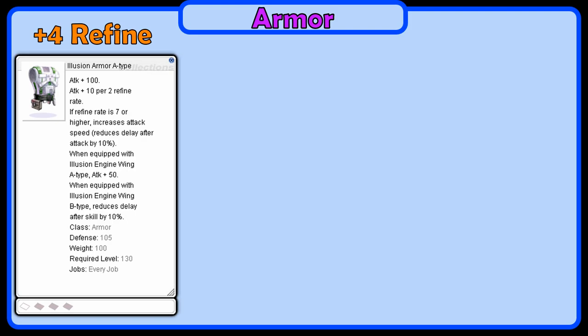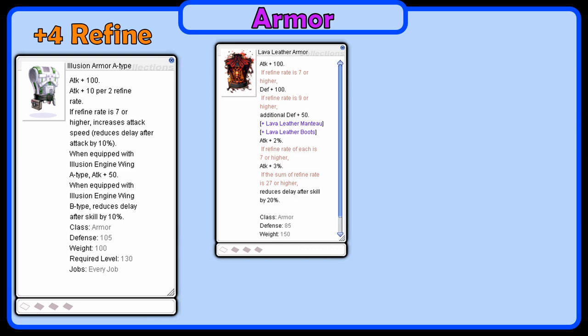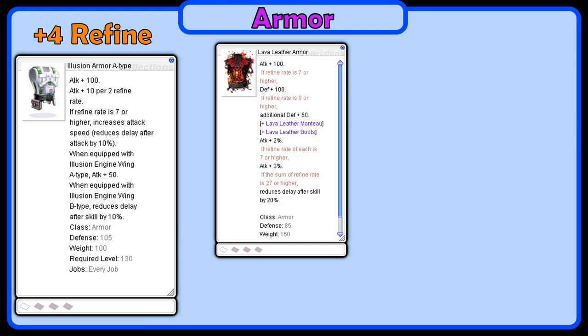For our armor, we will use a plus 4 Illusion Armor A. This gives us a nice attack bonus and combos with the other Illusion gear that we will wear. Note that you must be level 130 in order to wear Illusion equipment. You can also use a Lava Leather Armor or a Lava Leather Suit for plus 100 attack at level 100.